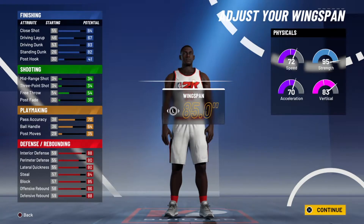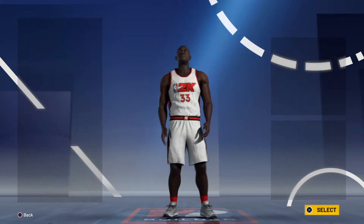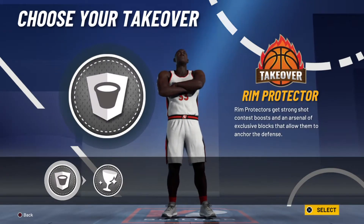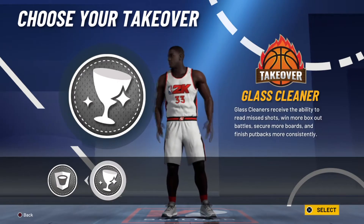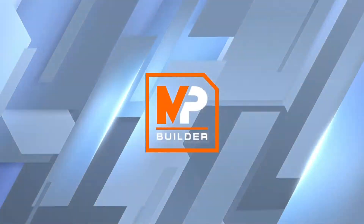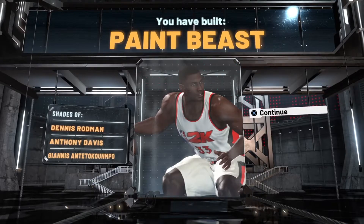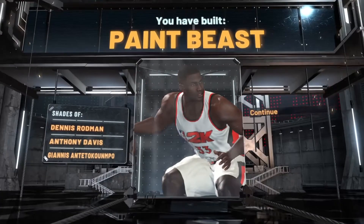I got a 95 — well, it drops to 92 since my wingspan — but you need the wingspan for boards. 92 strength and a 70-something speed. Paint Bees — if y'all seen me play 2K20 with my Paint Bees build, this is basically the same build. The only difference is my Paint Bees on 2K20 can shoot.